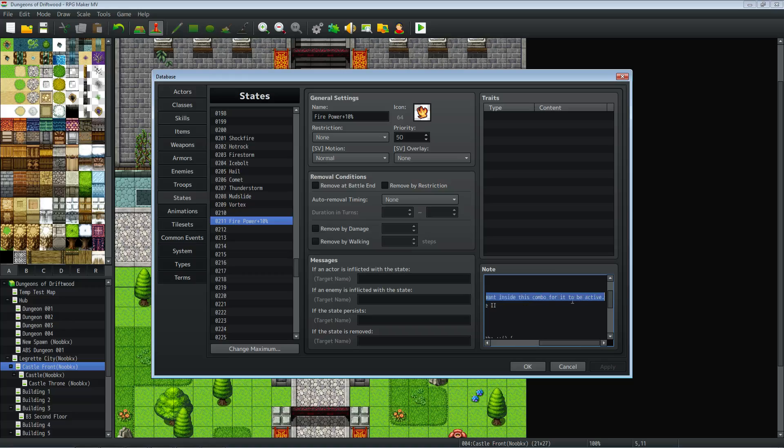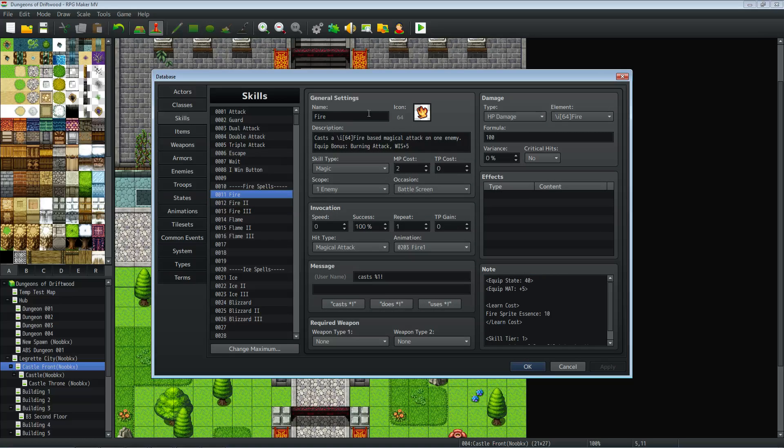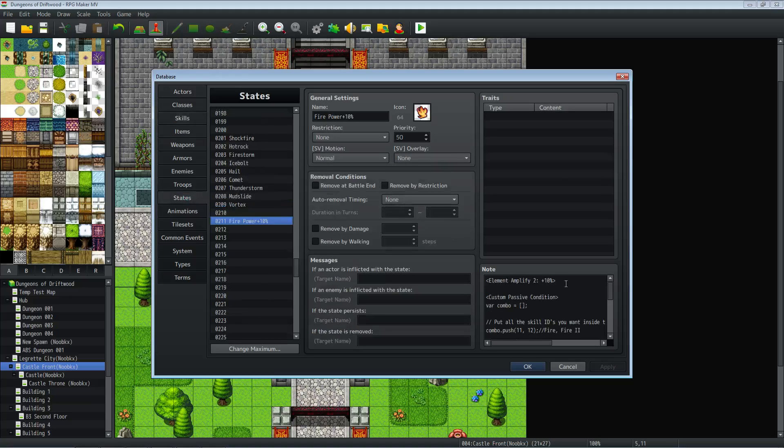As you scroll down you'll see some comments. Thank you to Yanfly for submitting this code. Right here, combo.push inside of these parentheses — this is where you change the number to decide what skills you want to check for. For Fire Power plus 10%, I'm checking to see if they have Fire 1 and Fire 2 equipped. The comment doesn't need to be there, but it's there to remind you what to change. So 11 and 12 — it's checking for skills 11 and 12. If we go over to our skills, 11 is our Fire skill and 12 is our Fire 2 skill.